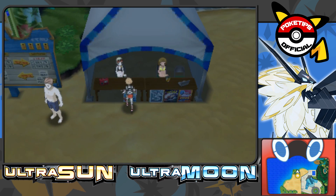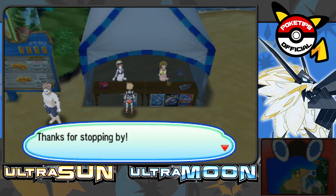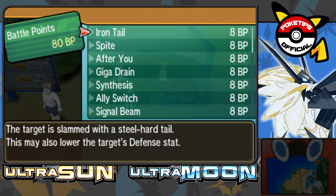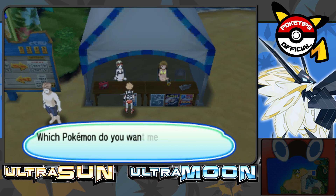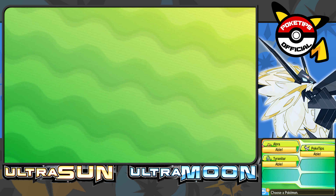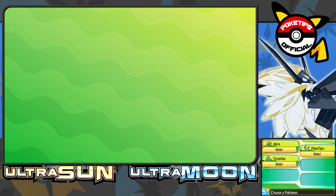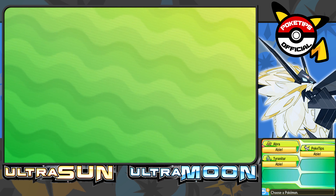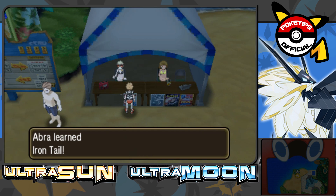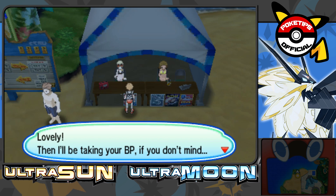Move Tutors are great additions to the Pokemon games — I really like having them, so I was happy to see them return in Ultra Sun and Ultra Moon. We're going to talk to this lady and exchange some battle points for new moves. Let's say I want to teach my Abra Iron Tail. Usually when your Pokemon learns a new move, it just goes to the next open slot unless it has four moves already, in which case a pop-up asks you to delete one of the older moves. We're going to teach Abra the move and it should learn it with absolutely no problem because it has those move slots open.